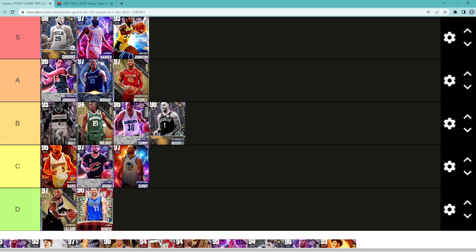Another B tier point guard I think is going to be Jrue Holiday. He is a very good defender, so if you're looking for a defensive point guard, Jrue Holiday is one of the better ones in the game, but offensively he does lack a little bit. I would say he's probably in B tier.